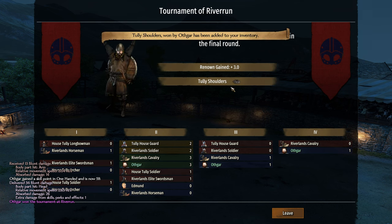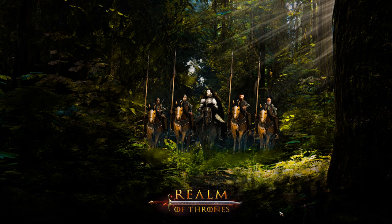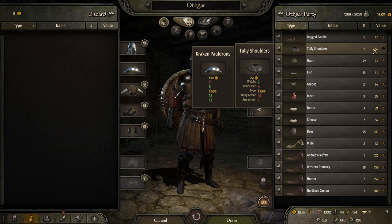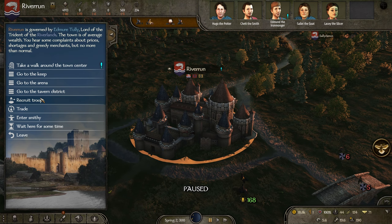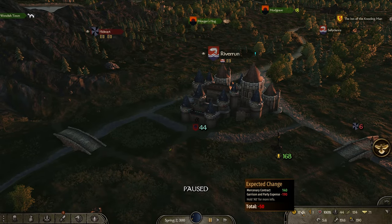We gained some renown and some Tully's shoulders — it's not Kraken, so we won't be taking it, but we did get more renown which is great. Let's take a quick look at the inventory. That's so bloody sad. I have a love-hate relationship with the save right now because I've seen the game go down on it.